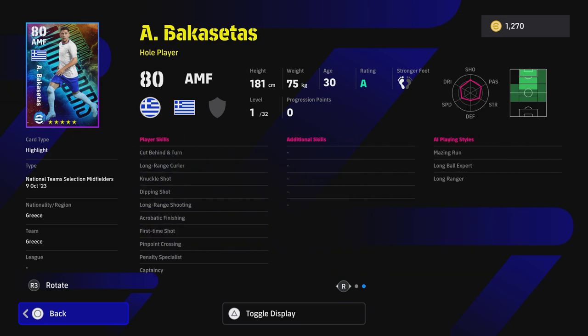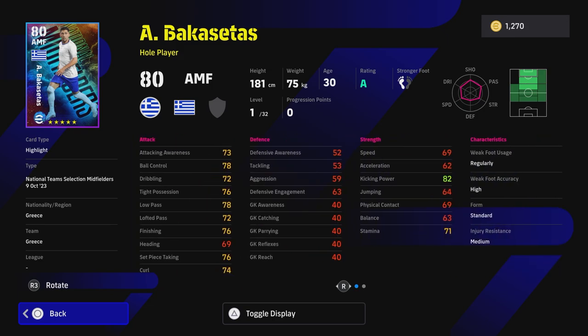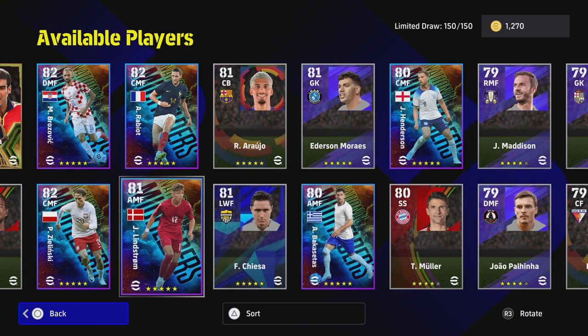We also have Bakasetas from Greece. He's got standard form, a decent rating, and nice player skills, but he doesn't have the two important ones, and there's a lot of work to get him into a starting lineup. He can play center forward as well, but honestly you can just buy a standard attacking midfielder that will outperform him. Save your spins unless you're a big fan - you can just get the standard version of him.